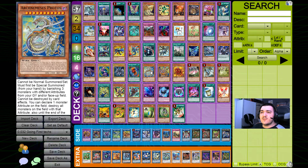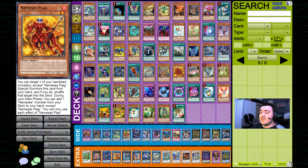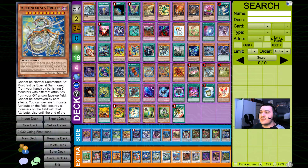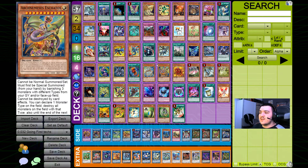Even more going-first specific cards like Arch Nemesis floodgates can still be side-decked in case you want to prepare for being forced to go first. You can side deck in the Arch Nemesis cards and floodgate your opponent out of the game. So there's still a lot of ways of combining the going-first and second variants, and I'm going to talk about that in more detail in tomorrow's video where I'll show some sample decks and discuss how exactly you could build your deck around a certain game plan.